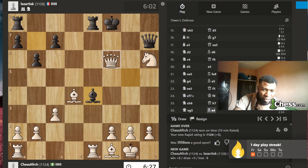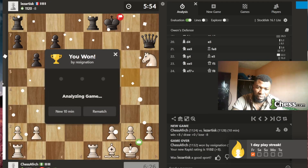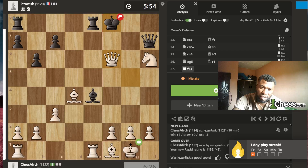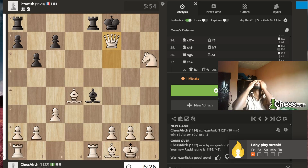I'm going to give check — let's give check. Where's the king going? King here. Oh, the king has no square — the only move is to give me the queen back. Oh, beautiful! If I analyze this game, Stockfish is going to say I only made one mistake. I hope you enjoyed the show — this is the end of today's episode. See you next time, bye, love you!